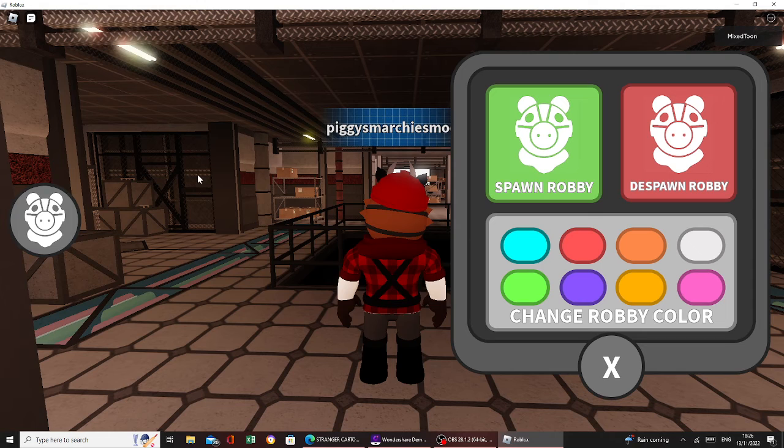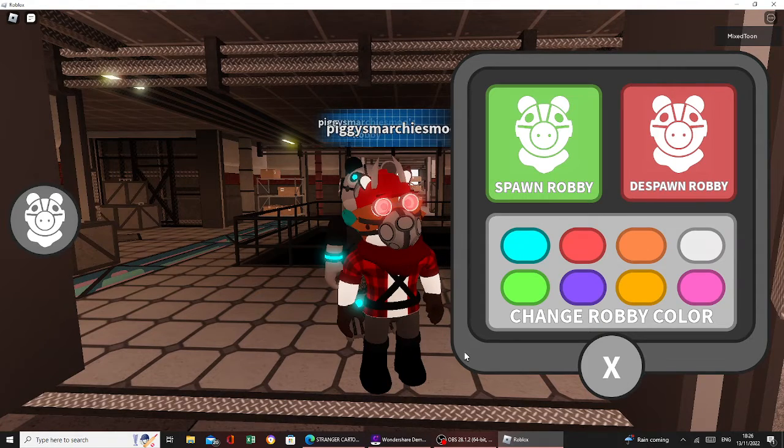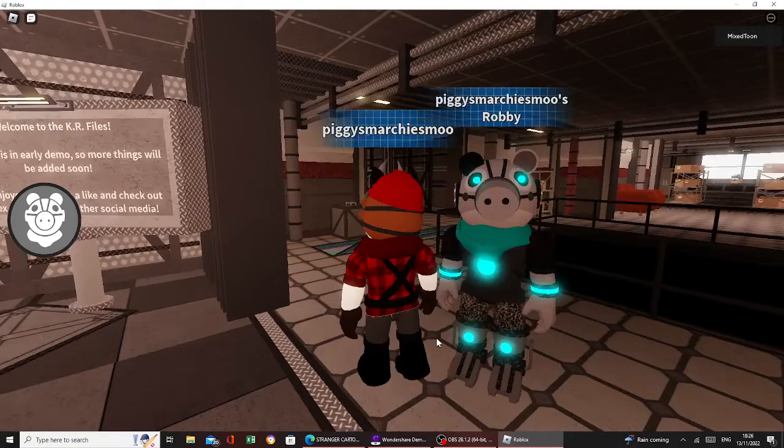There's a thing up here where you can pick your Robbie color. I'm just gonna pick blue. Spawn Robbie — Robbie will spawn. That's actually quite cool.